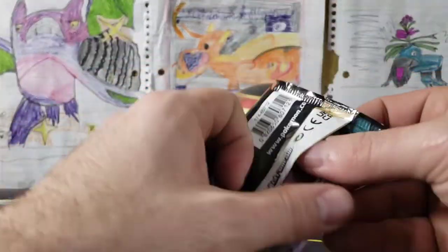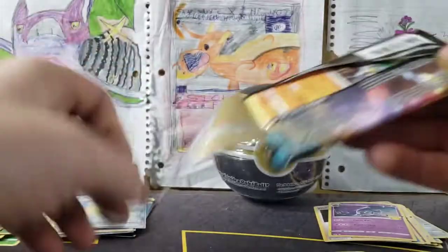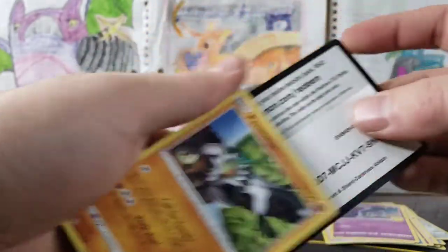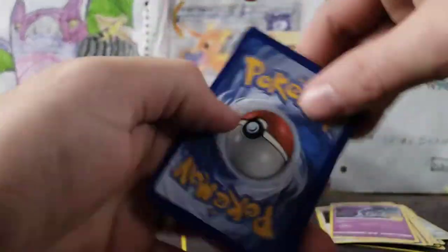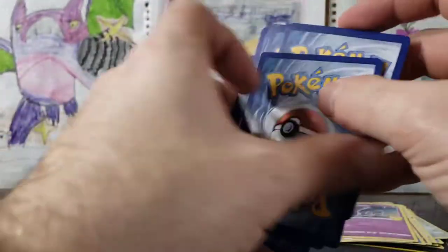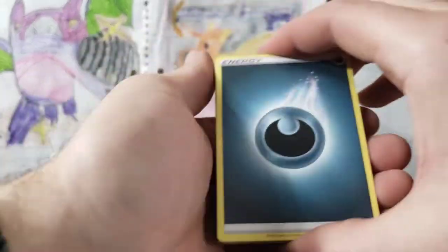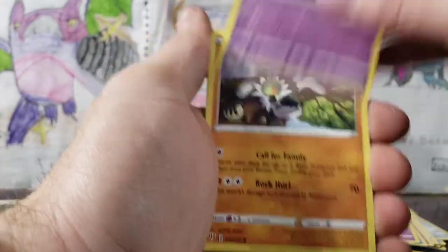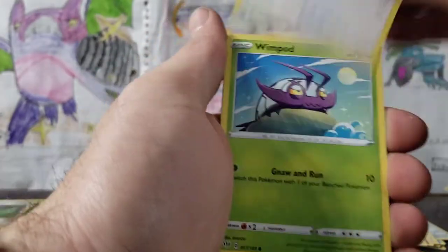Darkness Ablaze — still going for that Charizard. And then we've got our Vivid Voltage pack. See if we can get anything else in this other ETB. More Shining Fates to come — we've got our Stalker Energy, Simipore, Koffing, Squirtle, Lunatone, Passimian, Fletchling, Wimpod, Grimer, Clink, Scraggly reverse rare, and a Meloetta holographic.